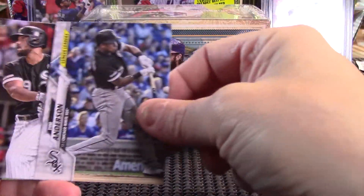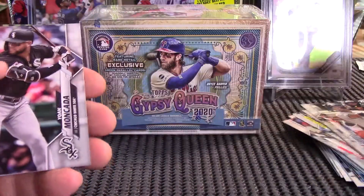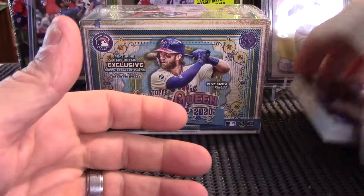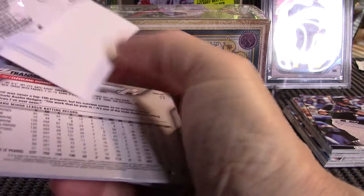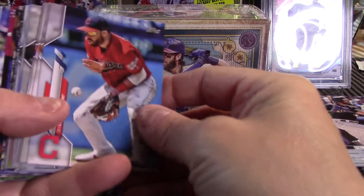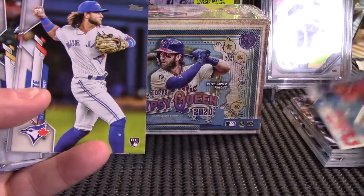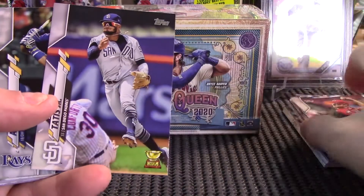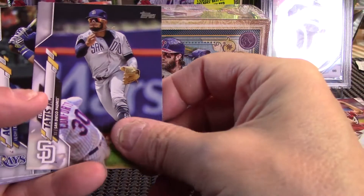Those are probably typically going to be in the middle too, so now we're just looking for some to add to our rookie collection, and there's a rookie pitcher. Nothing too extreme out of that. We did get a chrome Turkey Red, which we like to get — I think they're pretty cool. We got the security tag out of that. All right, pack number two. There's a Bichette — add to our Bichette collection. I counted the other day, I'm up to I think 22, so that would be Bichette number 23.